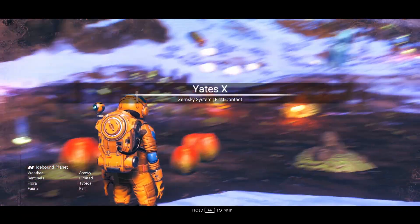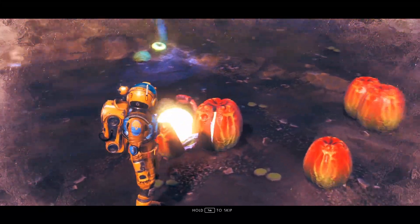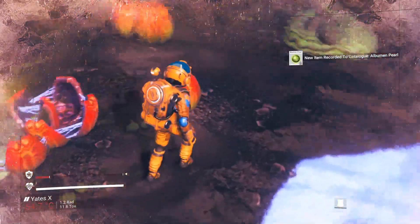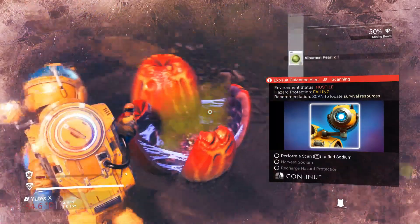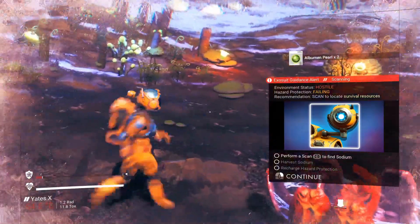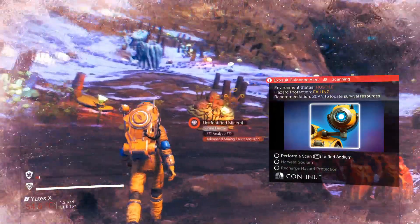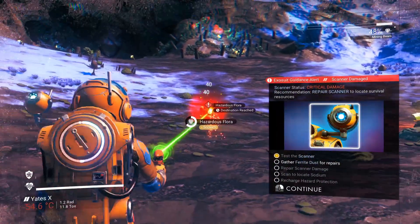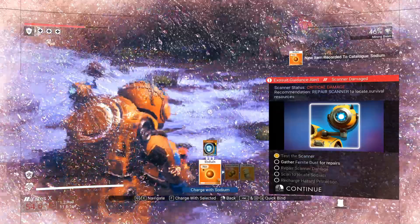The main thing I'd recommend collecting off your starting planet is these little alien sack things — humming sacks. Open them up and they contain things called albumin pearls, which you can sell off at the space station for quite a lot. The only downside is you can only hold them in stacks of five in your inventory, so you need a little bit of inventory space set aside. If you can't find albumin pearls, I'd also recommend picking up vortex cubes, because sometimes you can only have one or the other on a certain planet.